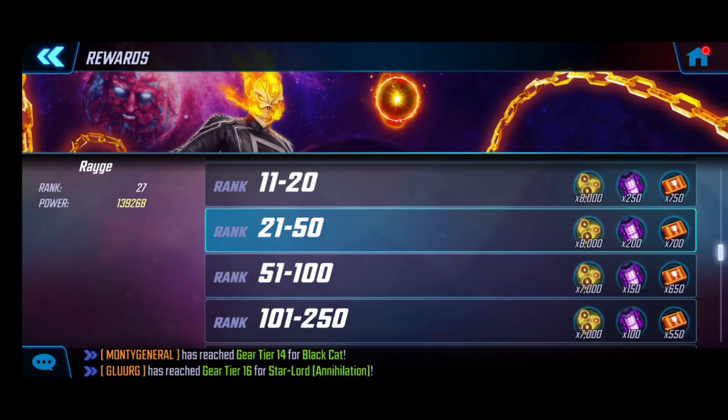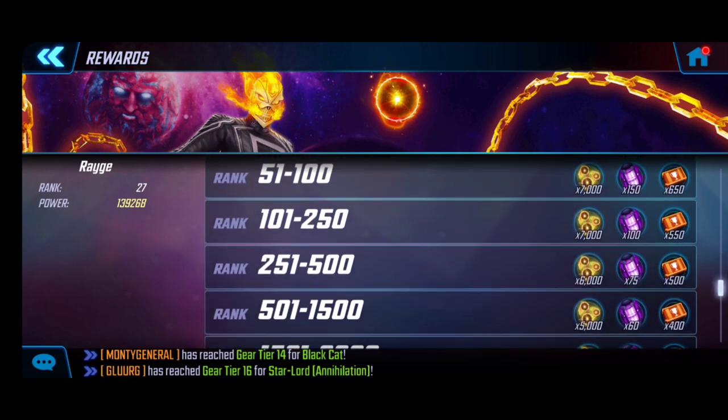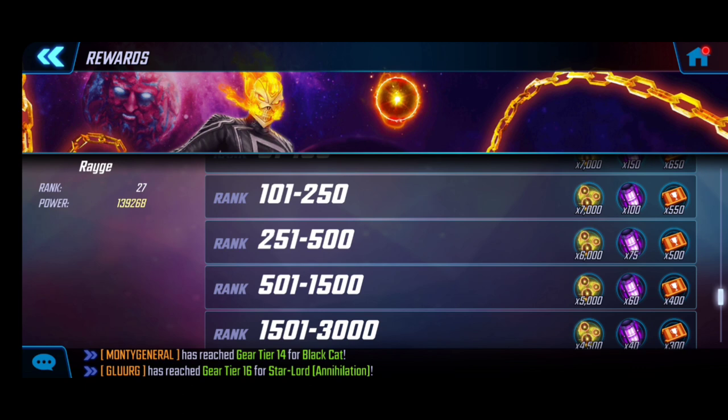A good mark that gives you some solid wiggle room is anywhere in the 101 range, giving you 7,000 points per day. Even the 1,500 rank giving 5,000 points per day is feasible — five times six is 30,000 and seven times six is 42,000, so that's a really good range to work with. That's what I'd aim for to at least get the unlock.